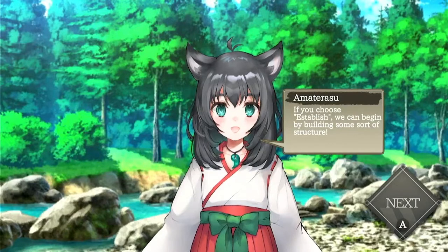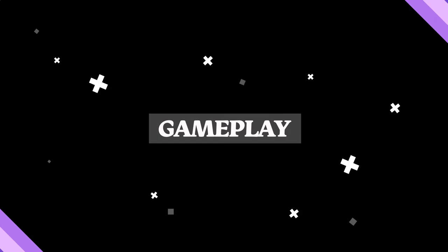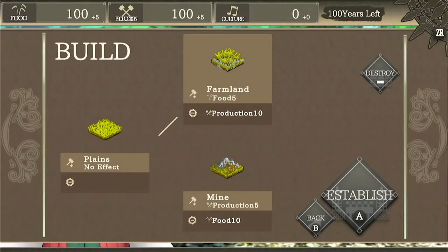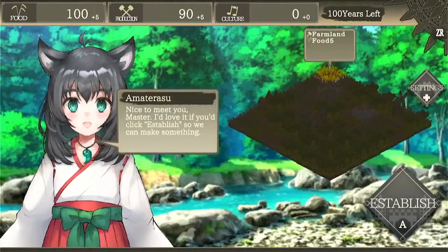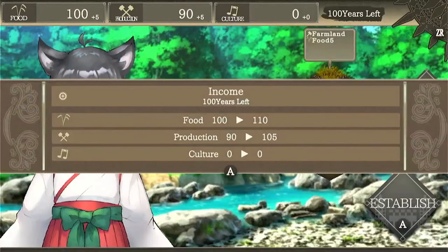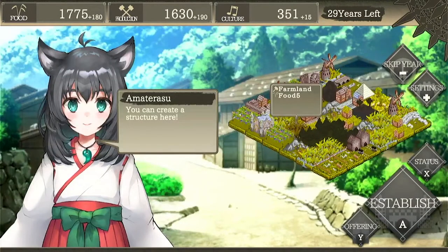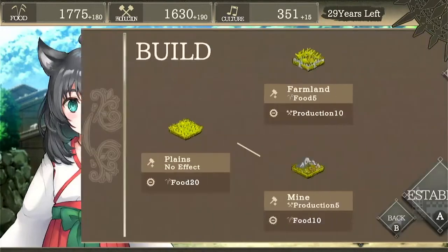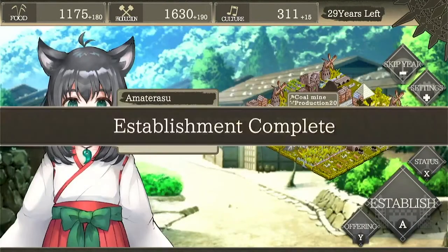You only have a century to make this happen. The gameplay loop is simple. You choose a kingdom and a goddess to work with and begin the Hundred Year Countdown. Each turn equates to one year and during a turn you can only do one action, which essentially involves picking a tile and building upon it. You can also skip ahead a year if you do not have the required resources to build on a tile.